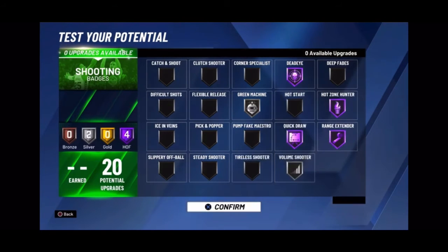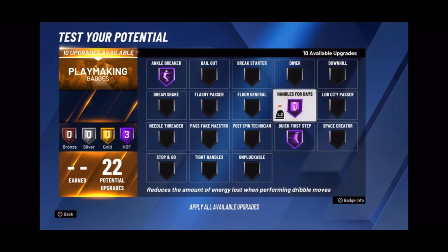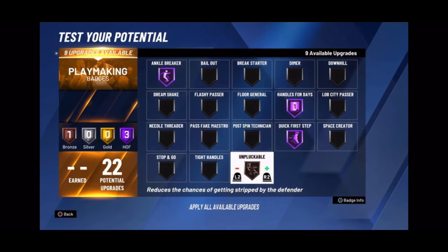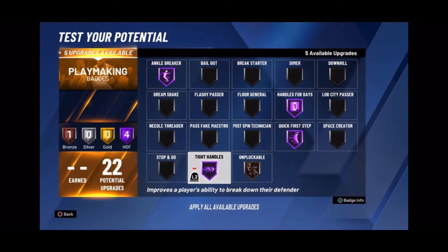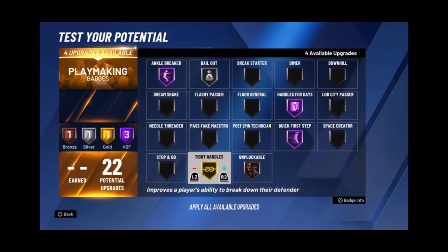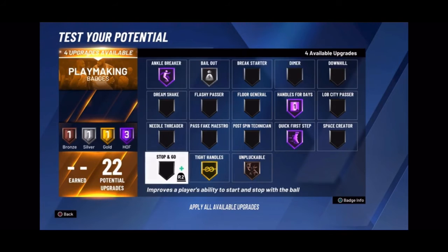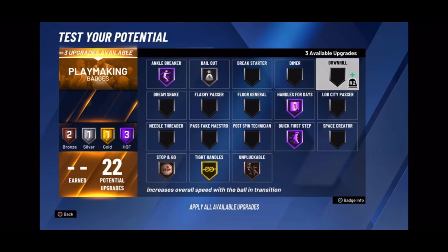Put Volume Shooter Silver. Ankle Breaker Hall of Fame, First Step Hall of Fame, Handles for Days Hall of Fame, Pluckable Bronze, Tight Handles Hall of Fame or Gold. You can put Bail Out Silver — just in case. Bail Out Bronze, Downhill Gold, and Stop and Go Bronze.